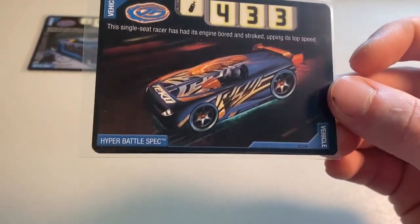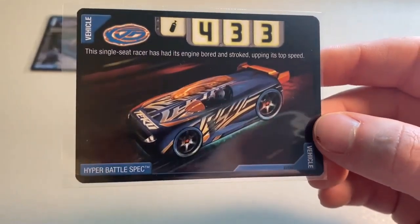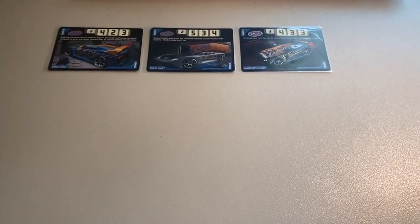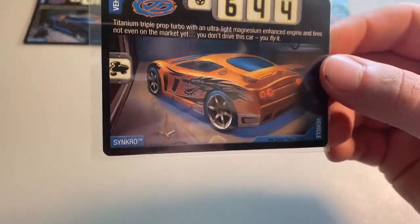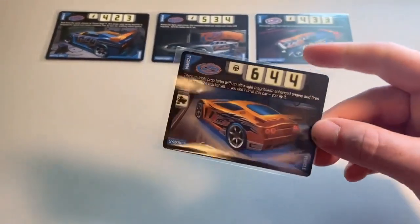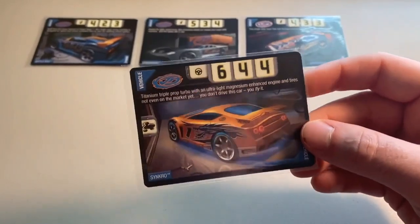Moving into number 18, we have Hyper Battle Spec. Once again the dimensions are just a little bit off — I seem to remember the car sitting further back in Battle Spec than it does in these photos. Not a whole lot going on in the scenery and the car model looks a little odd. So Hyper Battle Spec at number 18. Moving into number 17, we have Synchro — a tough one for me. I love that paint job with the dragon on the side, but the rear angle is just rough. It makes Synchro look blocky, like your average Honda Civic with a spoiler. So Synchro at number 17.